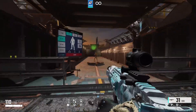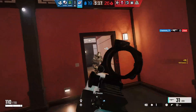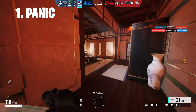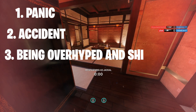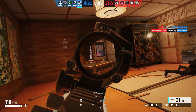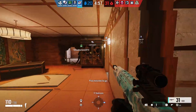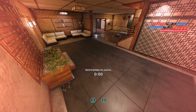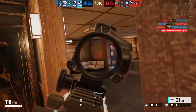A whiff should look something like this. Now, why do whiffs happen? Number one, panic — a lot of people tend to panic and don't expect anything. Number two, accident — just don't make accidents. Number three, being too overhyped or just too confident. So whenever you're aiming at somebody, try your best not to whiff and keep your thumb steady on that stick.